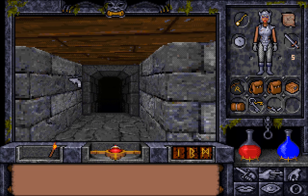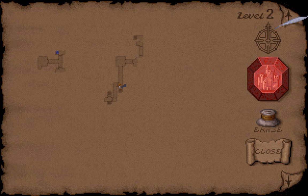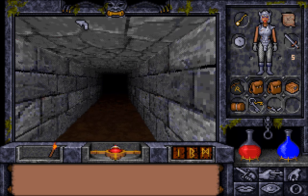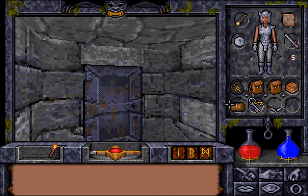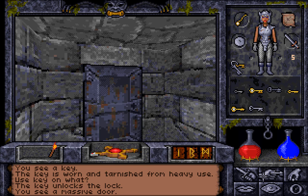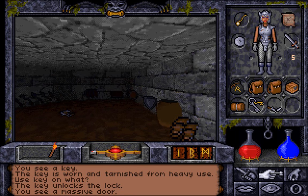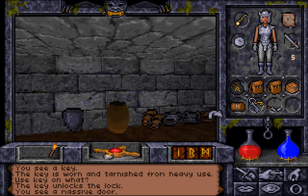But for now, we're going to head down into this area, because we have something that will be useful. Namely, we have a key. We have a key to the armory. The armory is over here. We need this key, and we need to see what's in here. There we go. If we use the key, it unlocks the door, and in here is some very, very good equipment.